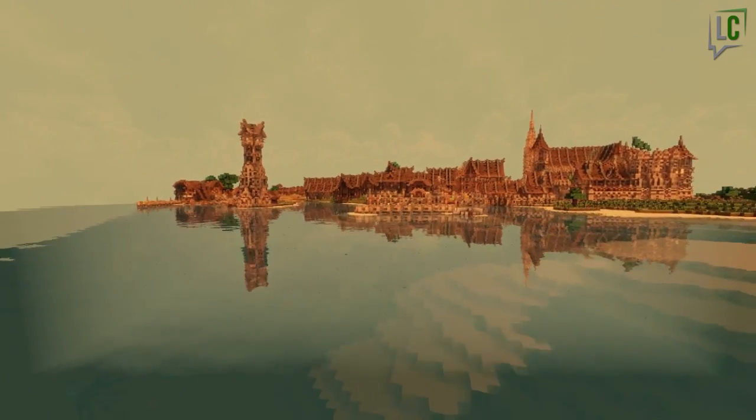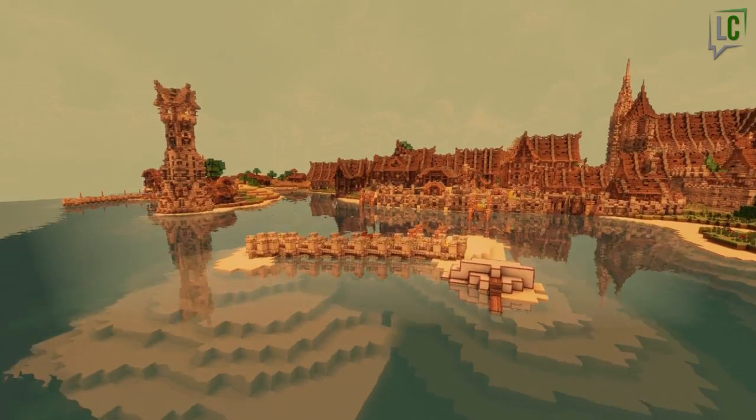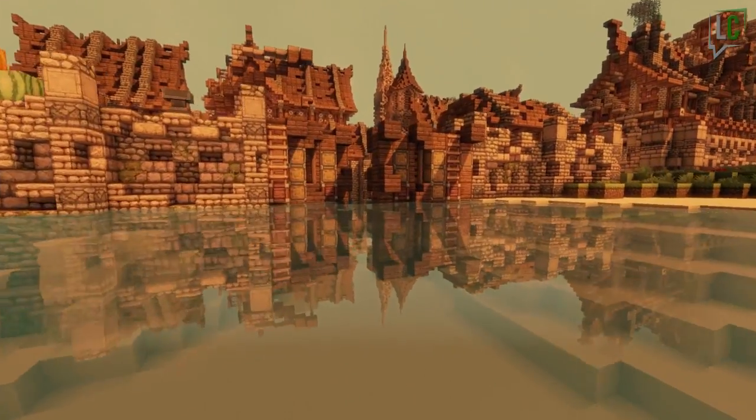The first thing we notice are the squids — they were an absolute pain, but someone gave me the game rule to stop them spawning for the next episode, so that won't be a problem. The shipwreck doesn't look very good for the moment, but we will have time to improve it.